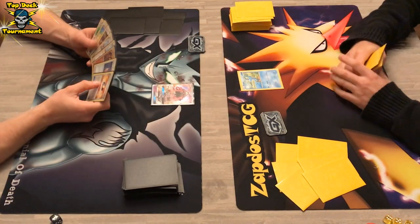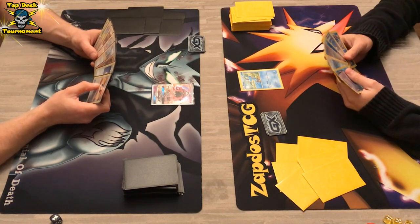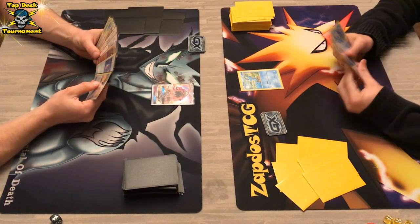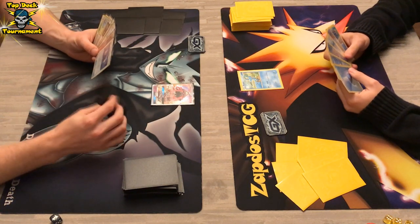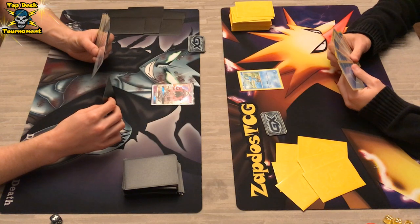The Darkrai player starts with Tapu Lele — one of the worst starts you can have in a tournament like this. We do see an Ultra Ball in hand as well, so that is at least comfortable to see. Also Max Elixir and Choice Band — a lot of options are available.